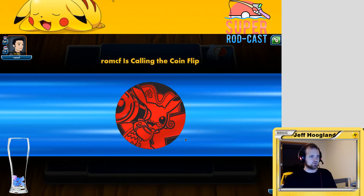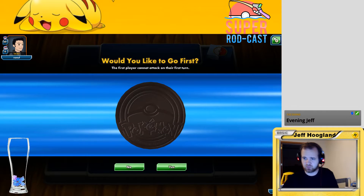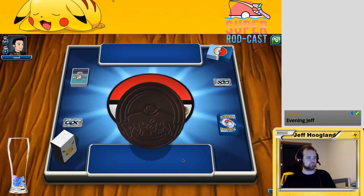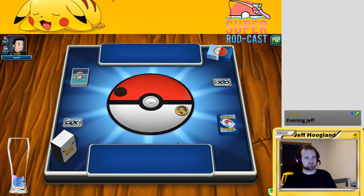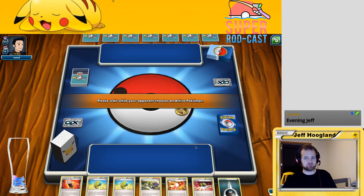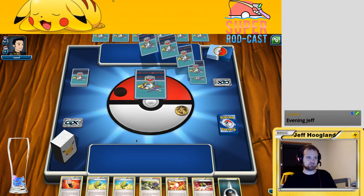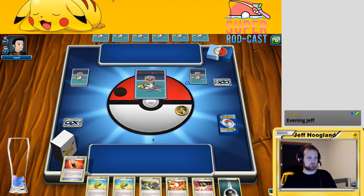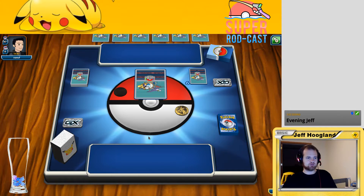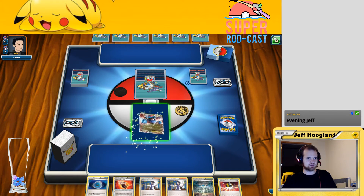We're testing out some copies of Nest Ball today. Nest Ball is one of the cards in Sun and Moon that is available online already — it takes a basic Pokemon from your deck and puts it right onto your bench. We're on the play here, had a mulligan with no basics, and I've got a Salamance.